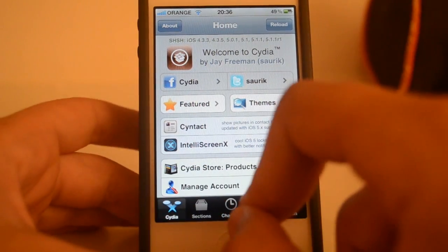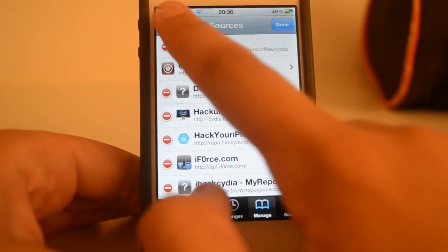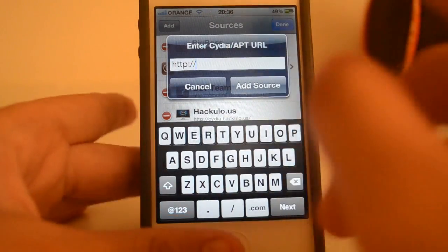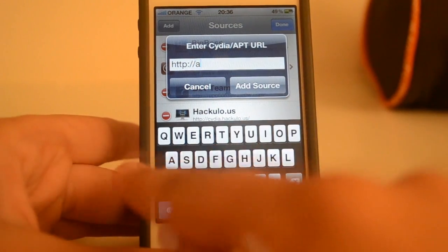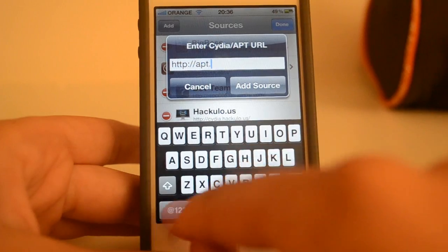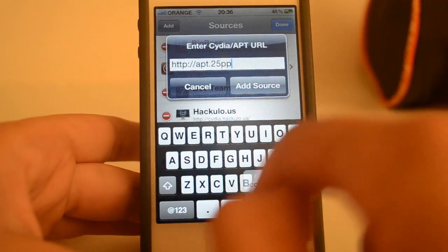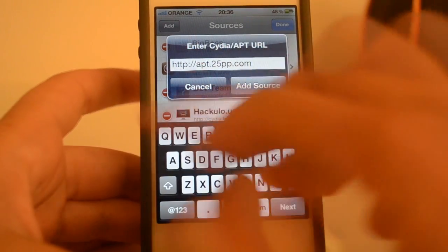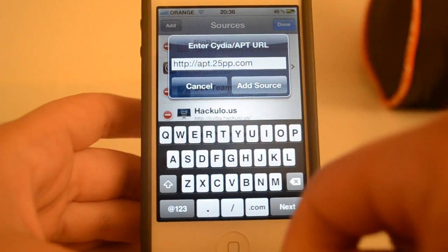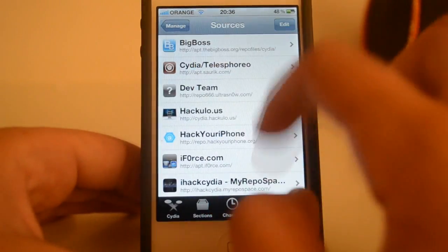To get this tweak you just need to open up Cydia, go into the manage tab, then sources, add it, and add the following source which is apt.25pp.com. Just make sure you type it correctly — I also put the source down below in the description — and once you add the source you're pretty much good to go.